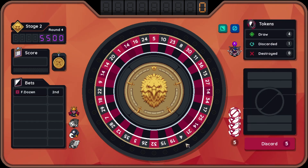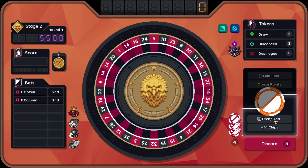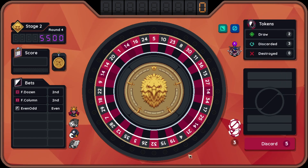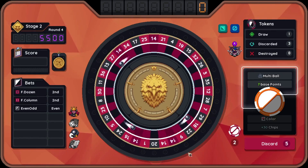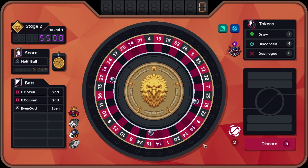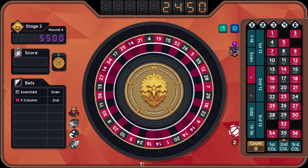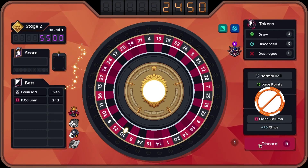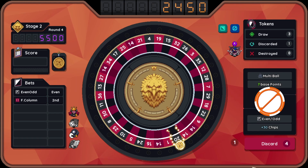16 pockets with the second dozen? Fine by me. I'm gonna place an even odd bet down now and throw the multiball. So that is a second dozen — this ball did not win any of the bets I placed down, so it's looking obvious that I'm gonna have to place some more of these down if I want a chance at succeeding. Now's the time I'm gonna have to use some of my discards to get the kind of scores I want.